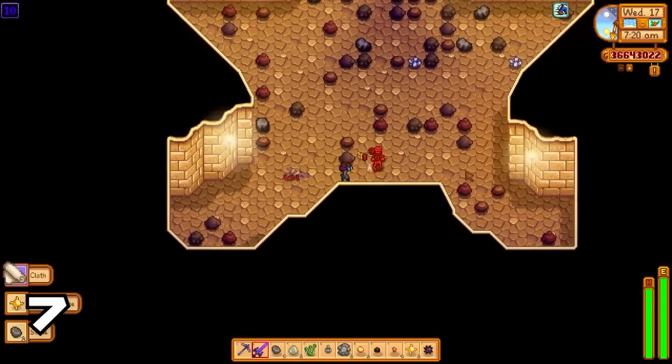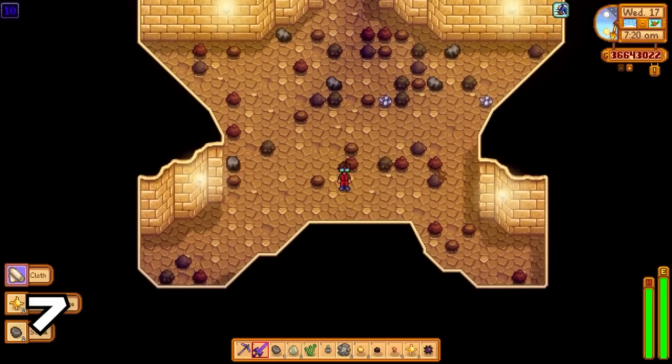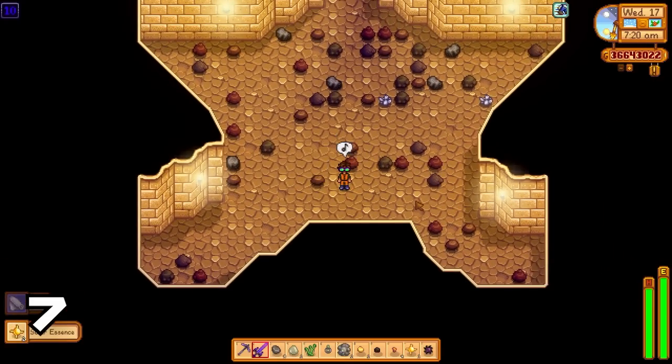The Napalm Ring will not only destroy mummies but it will also explode nodes around them, meaning this is the perfect ring to kill mummies.